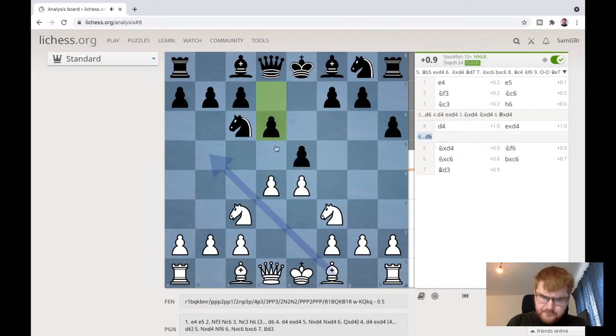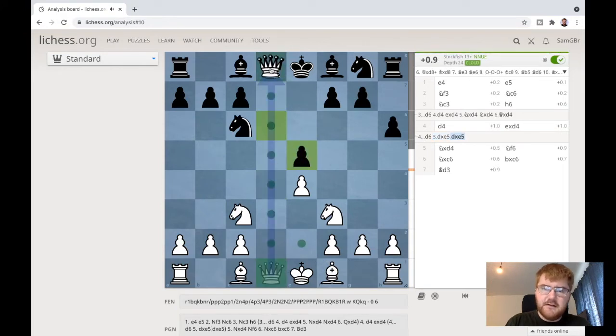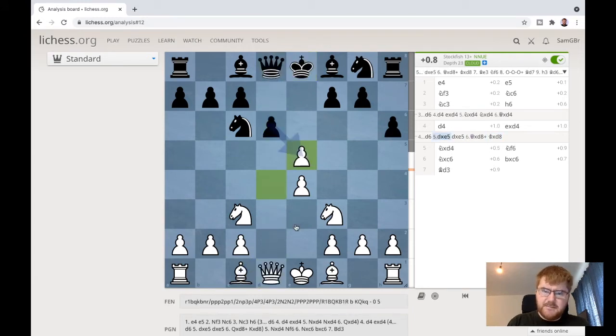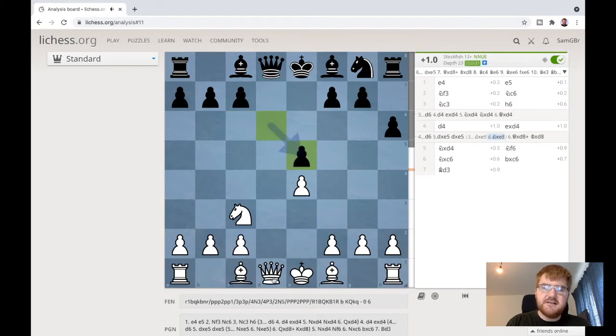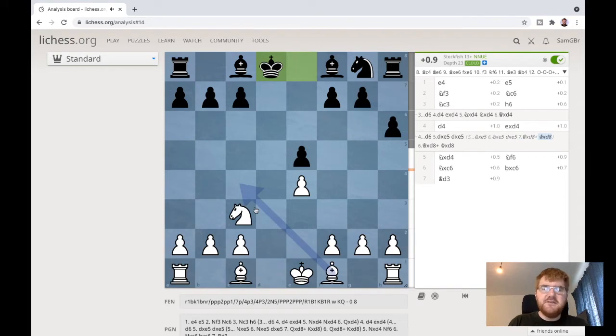If black plays d6 here, there are many alternatives. The computer likes bishop b5, but you can simply take on here, take on here, and you have an advantage because black can't castle. You could also take with a knight - same idea: takes, takes, takes, takes - and you have this development advantage and black can't castle.